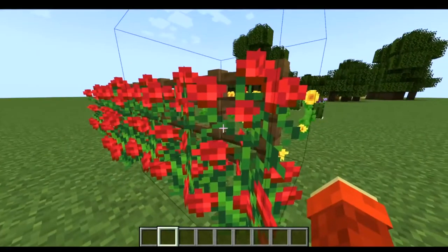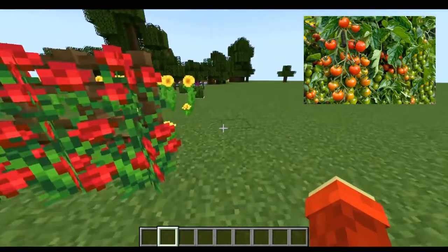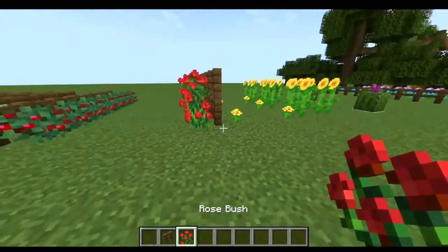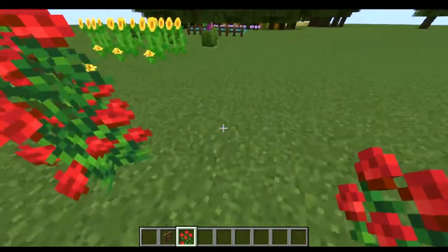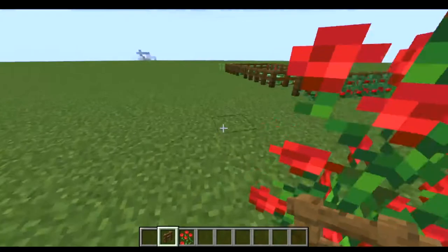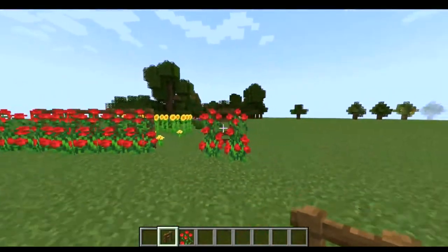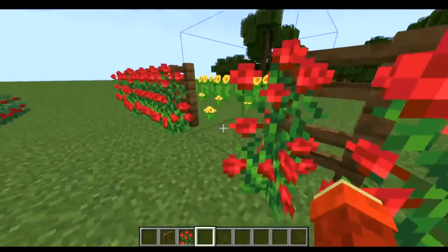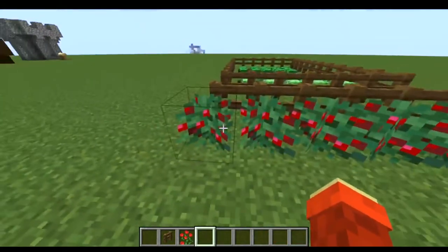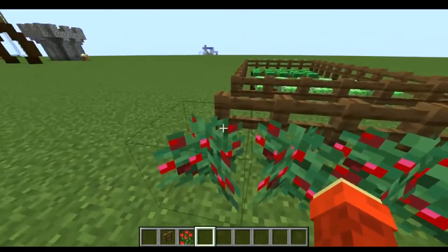Another simple hack is tomatoes. You literally just take some fences and some rose bushes, and just like that you've got tomatoes.